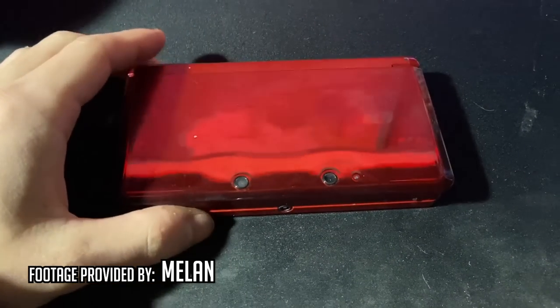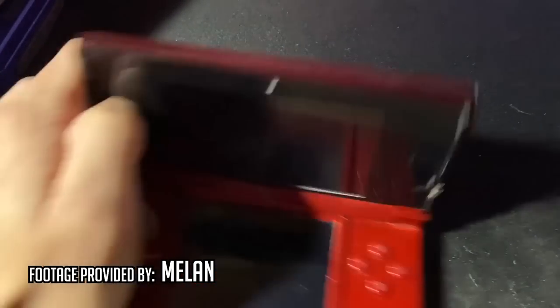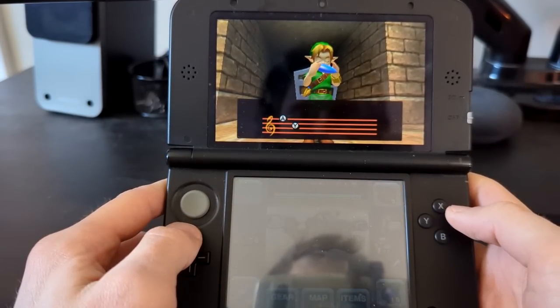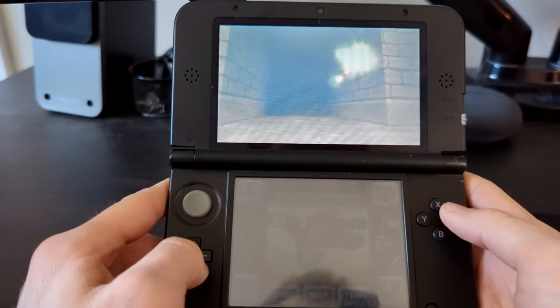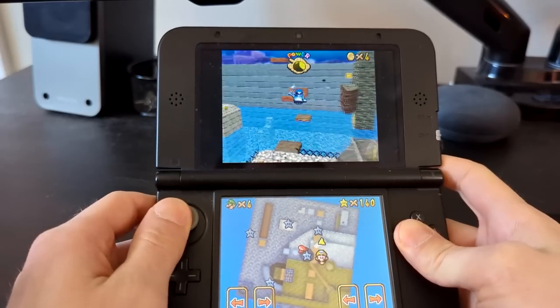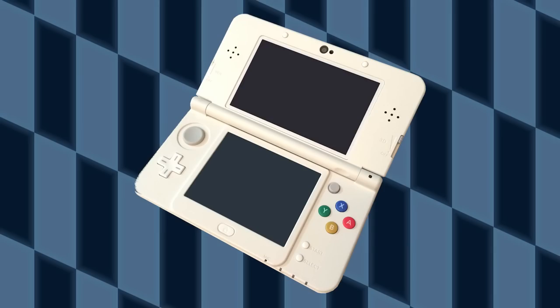The 3DS — the true generation sequel to the DS line. The gimmick of 3D without glasses was the ultimate FOMO; that wasn't something you could experience on YouTube, you had to be there. One of the launch titles was Ocarina of Time 3D, so I bought one — and like many others, I turned the 3D off after a couple of days. Most importantly, the 3DS line is completely backwards compatible with the entire DS library, and that little analog nub works with original DS games. Unfortunately, the 3DS is the first Nintendo handheld that is completely region locked, and this carries forward into the new 3DS — so be careful when browsing eBay.